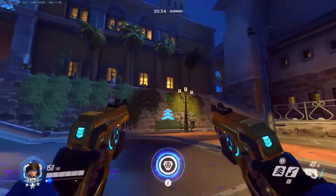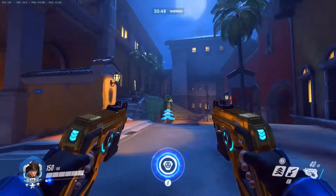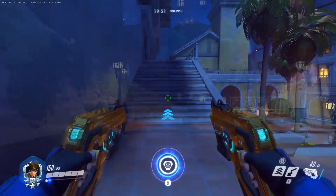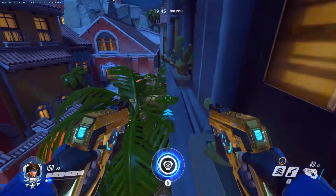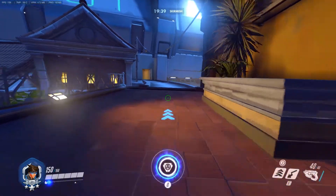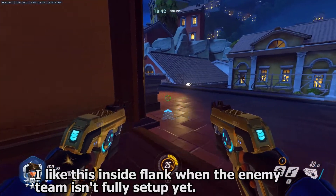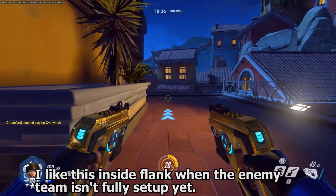Once we get through the first point on Dorado, the second point is a lot better for Tracer and there are a lot of flank routes available to us. What we're probably going to see from the defenders is they're going to take high ground right along this church and along this bridge, so we want a flank route that sets us up to attack that. One that I like to do is come across this ledge here, and if I have a pulse bomb ready I'm going to go around this corner and stick whoever is hanging out on this balcony. Alternatively, we can flank right through the church and come out this door or that door onto this balcony — just be aware it's always dangerous coming out of a door where there can be enemies on the left and right of you.